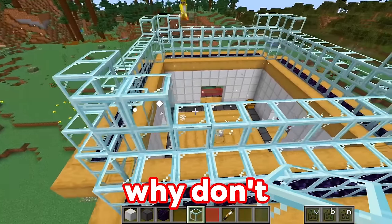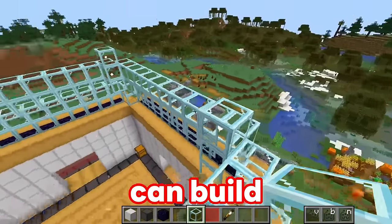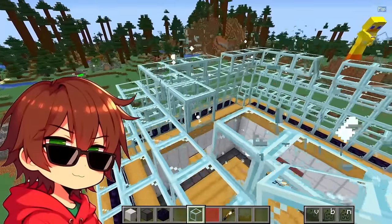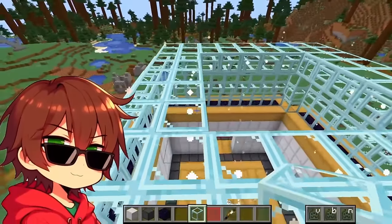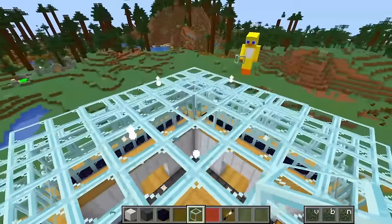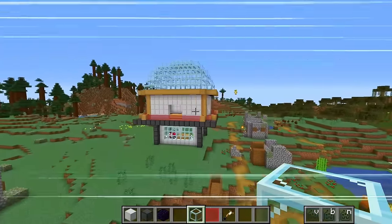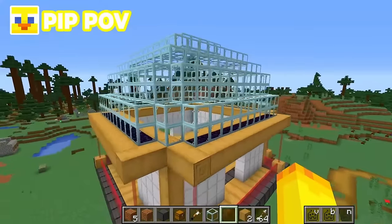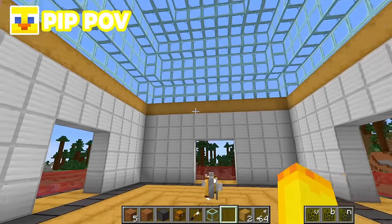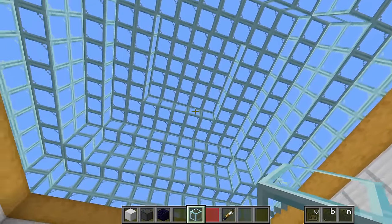Why don't you use the wand of symmetry as well so you can build really fast? You're always a genius! Let's make this dome look really circular on the roof — boom, there we go! This thing is looking awesome! It looks so cool! We'll be able to see the moon and all the stars, and maybe we'll be able to see any animatronics that try to attack from the ceiling!